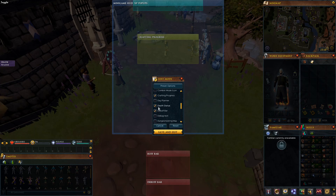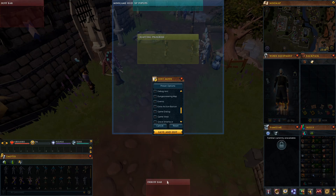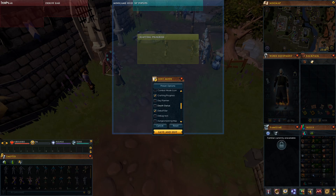I like to have the Death Status and Grave Interface on my left side — I don't think I've ever really shown that before. Next I want to move the buff bar and debuff bar. I like to put my buff bar up top and the debuff bar right next to it — not stacking on top of each other, but side by side.